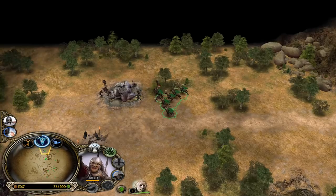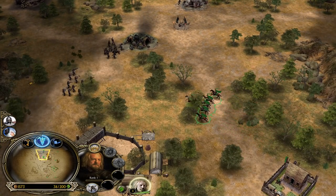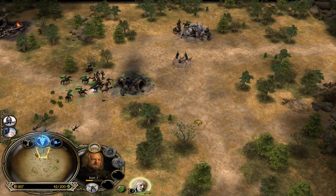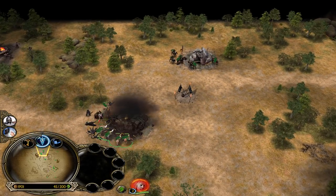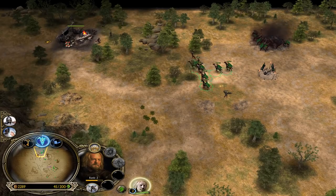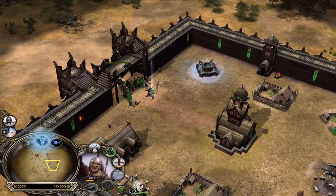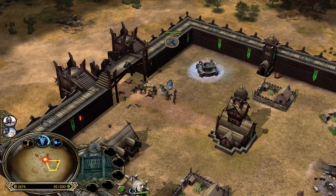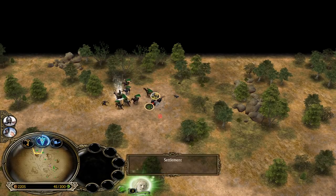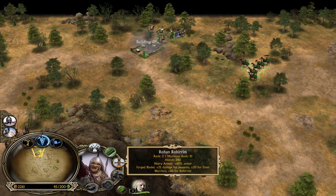Théoden is able to share a lot of experience, and with Trample we are getting so much experience. Almost level 3 already — pretty strong units. Now we need to pressure the mills all the time. This guy is gate-rushing us — let's close the gate and make a portcullis gate instead. Looks like he won't be able to enter the base. We are going to go for a base rush now. We have heavy armor and forge blades purchased on our Rohirrim. He has pikemen now, so we can use Elven allies with Théoden's leadership to counter them.